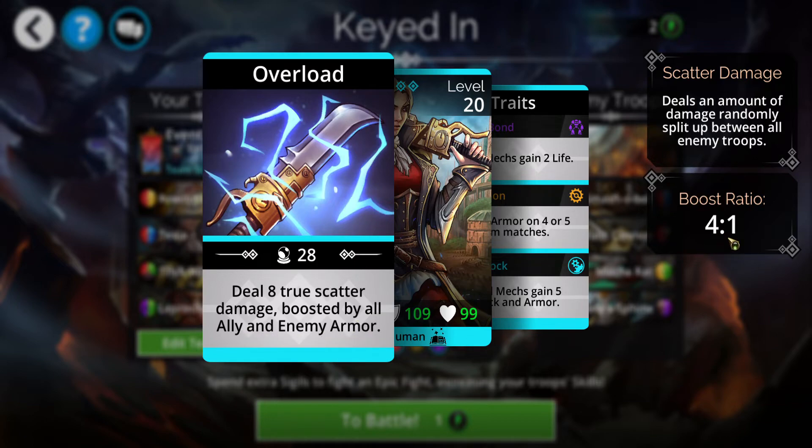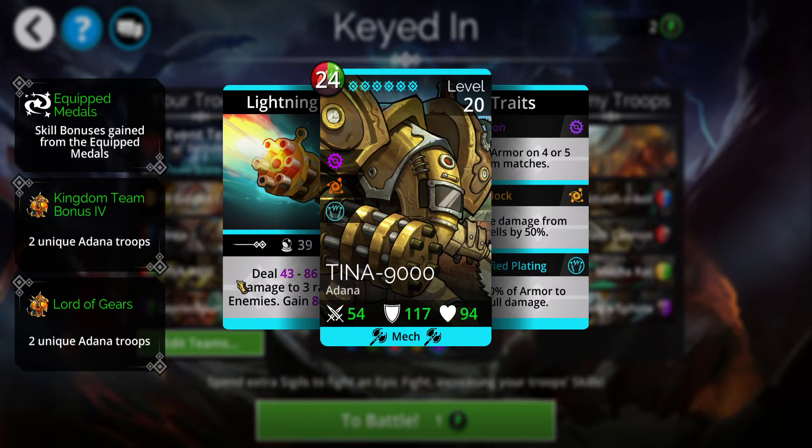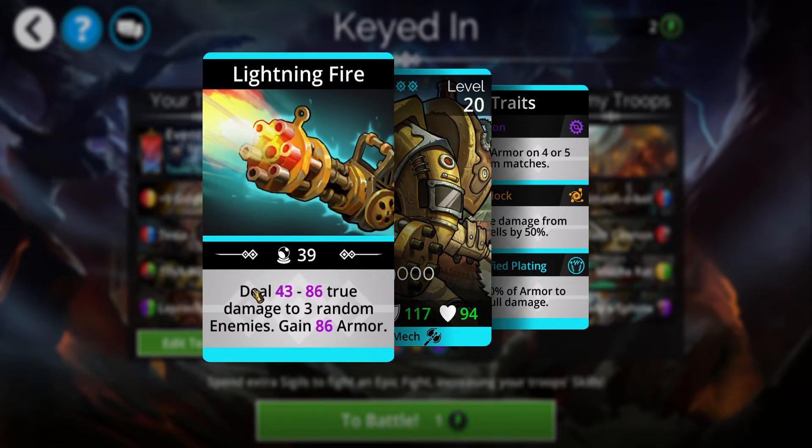That's on a 4 to 1 ratio. And Tina — another true damage troop — 43 to 86 true damage to 3 random enemies, gain armor. I am using 2 guard metals and the 1 event metal.